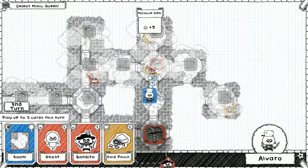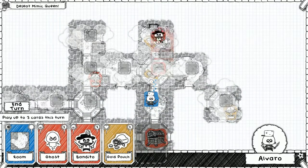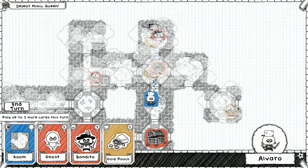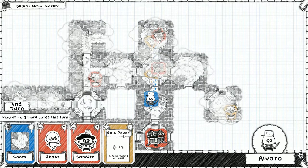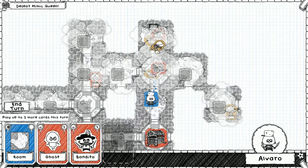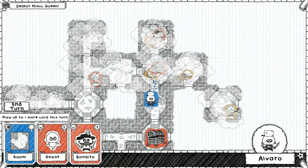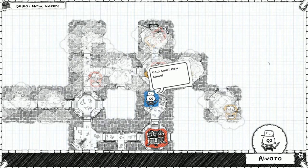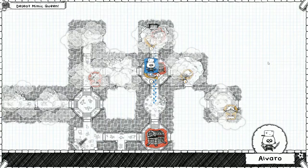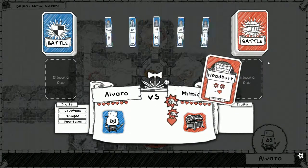Let's put the bandito up here - dead end, right? Dead end, yes. Okay, he loses one health because he's in a dead end. It pretty much past that doesn't really matter - we're not even gonna make it to fight him. Let's put this here, and then we can call it, we can go to the last fight. We'll fight the mimic and then the mimic queen immediately after.